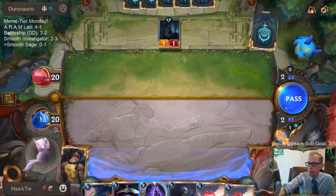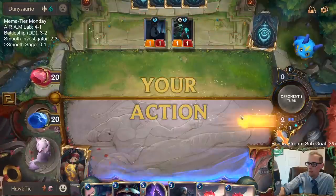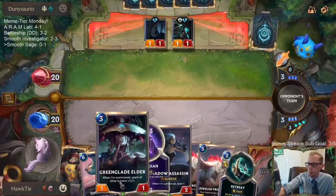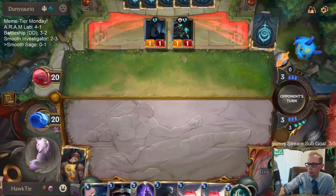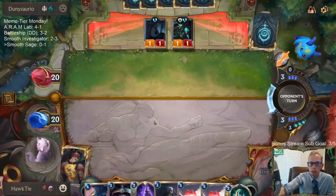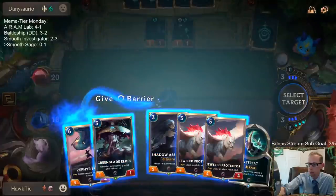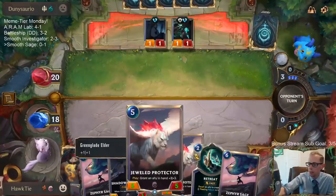We are going to make a large Zephyr Sage, that's for sure. Let's play that next turn. We need to play against a slow control deck that's just trying to kill all our stuff but doesn't do damage to us. We need to draw more cards. Two Zephyr Sages — yes! Let's go! Now we need to make them cost less if we can.